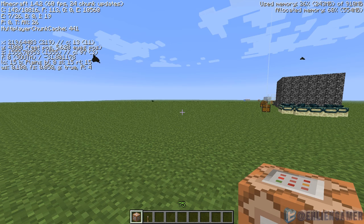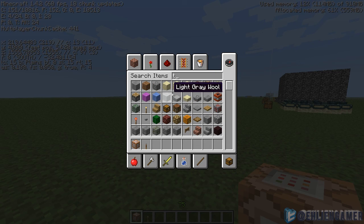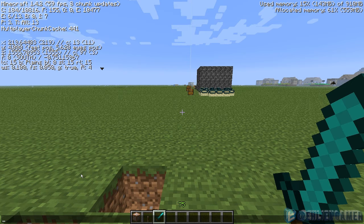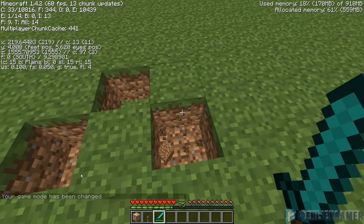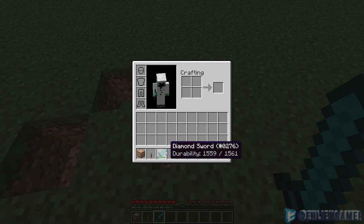If you press H while in F3 mode, you will get item durability displayed. Let's get a diamond sword and go to game mode 0. Now, pressing E, you can see durability is 1559 out of 1561.